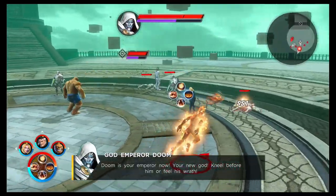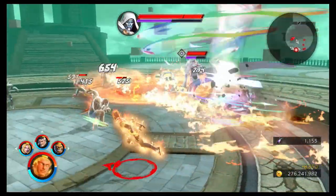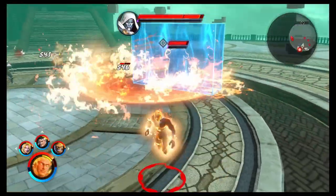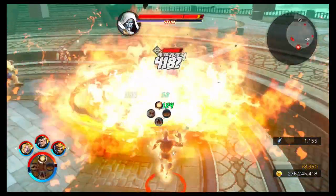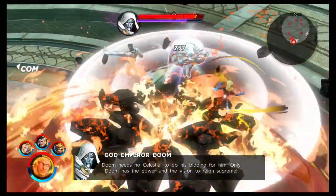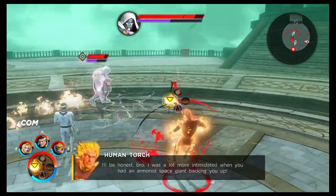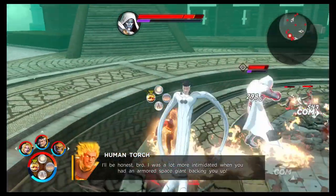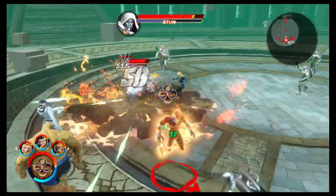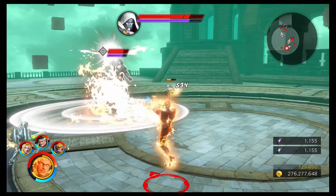In summary, Human Torch is a pretty simple character — he burns stuff and he does it really well. I would say he excels more at trash clearing than boss clearing; there are better characters for bosses, but trash-wise he does exceptionally well. If you're going into a Danger Room stage where you need to defeat 200 enemies, he works exceptionally well for clear time. Let me know in the comments how you're getting on with him — if you enjoyed the video, hit the like and subscribe buttons. Thanks for tuning in, stay safe, and I'll see you again soon.